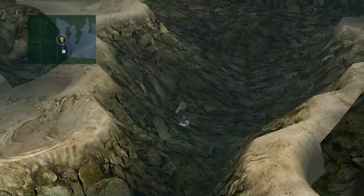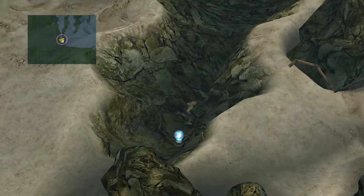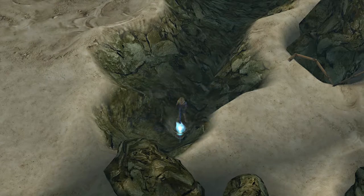The Phantom Bangle has Ice Eater, Fire Eater, and Water Eater — very nice to have, especially earlier in the game when you just get the airship. It's definitely good to have before you go and fight Yunalesca for the last time. Go ahead and board the airship.